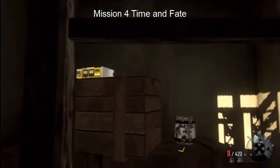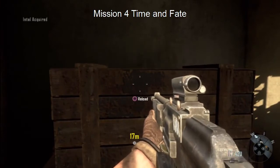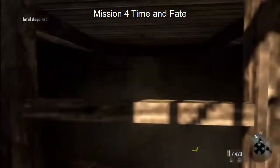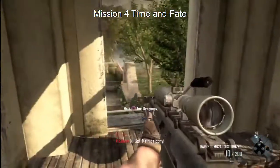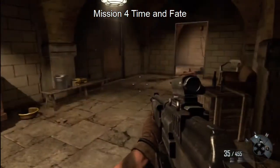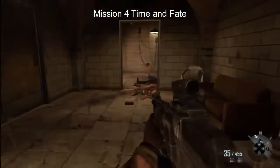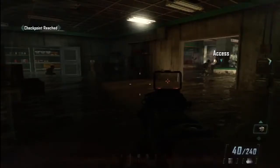Continue to climb up the bell tower and take a pause halfway through to acquire your second piece of intel right here in the bell tower. Then continue up to the bell tower RPG main balcony, pull out your Barrett and take out the RPGs right away. Once you've got this area cleared out, in the coke room on this side room, sitting on the bench is going to be your third piece of intel.